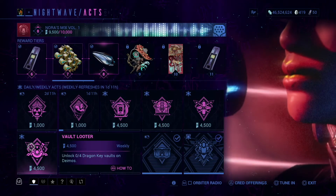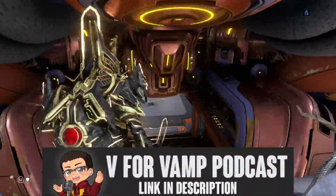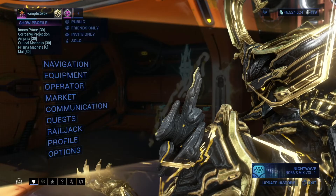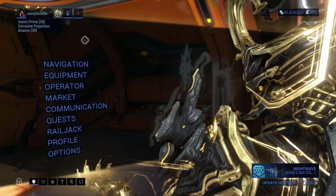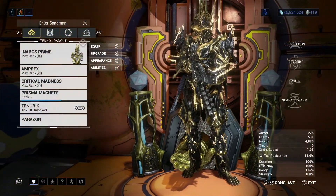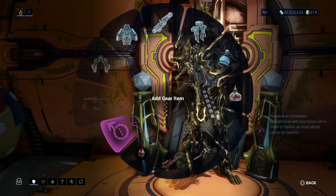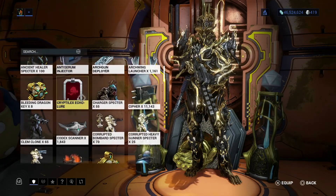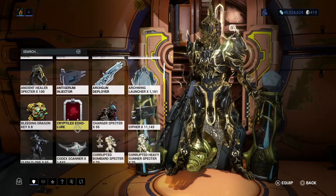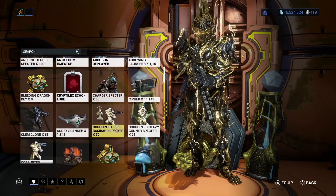Unlock four Dragon Key Vaults on Deimos, and we are actually going to do this solo, because I think it might be easier. We could do it with other people and hope for the best, but I'm going to show you guys how to do it solo. So we need to go to our gear slot. This part is very important — we have to put all four of our Dragon Keys on. There's the Bleeding Dragon Key. You'll get these blueprints from your dojo, as far as I recall, so definitely make sure you get them on.